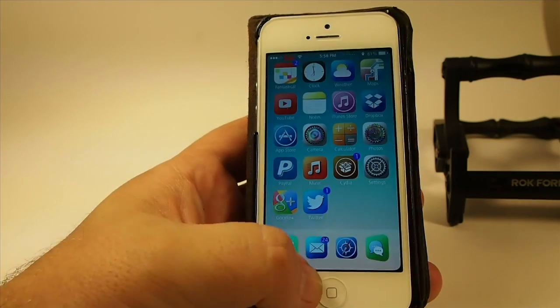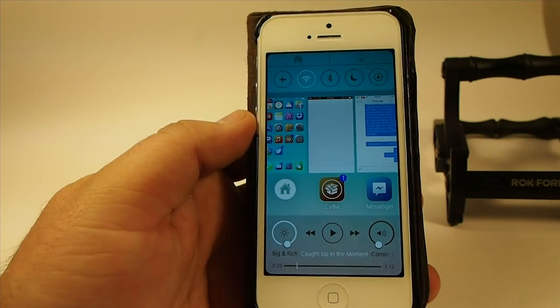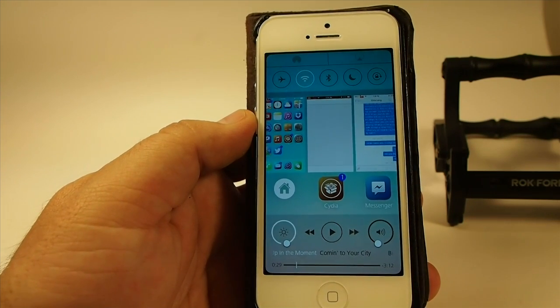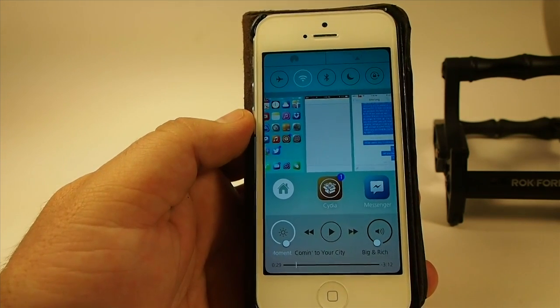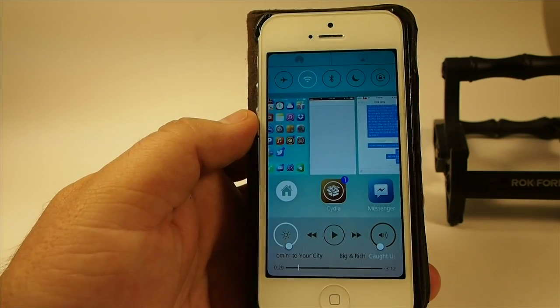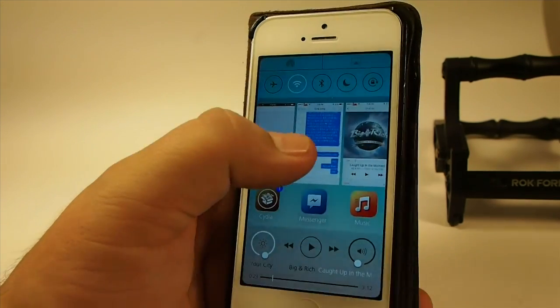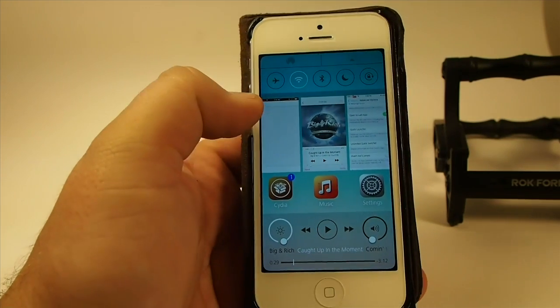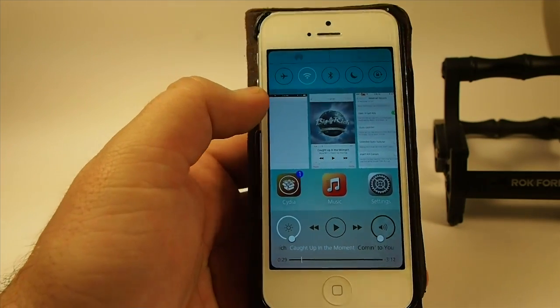All we have to do to invoke it is just swipe up from the bottom. So if you have a home button that's a little leery, or you don't like using your home button, then you're going to be in luck. You can dismiss just like before by swiping up, but this tweak does that and so much more.